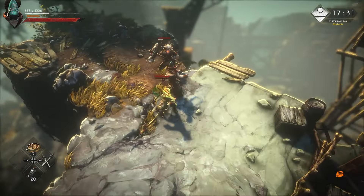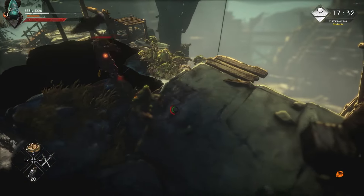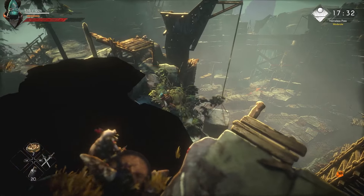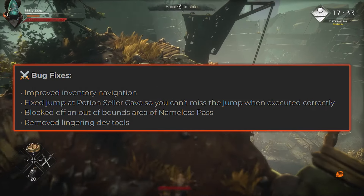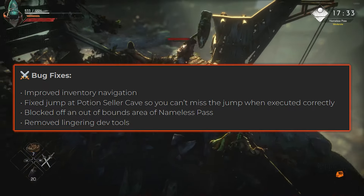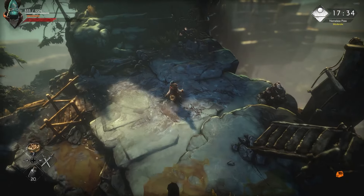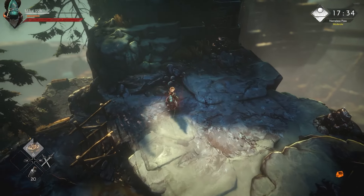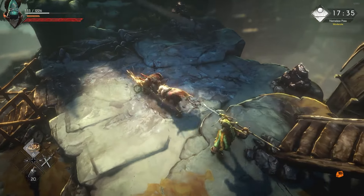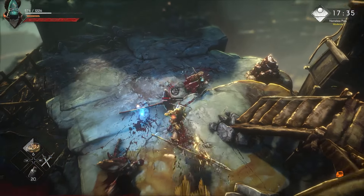There's also a bug where when you're climbing up branches and stuff it's hard to actually climb — they need to fix that too. They also blocked off any out-of-bounds areas in Nameless Pass; I'm actually in Nameless Pass now so I haven't seen that. And they removed some lingering dev tools — not sure what that means exactly, but that rounds out the patch.